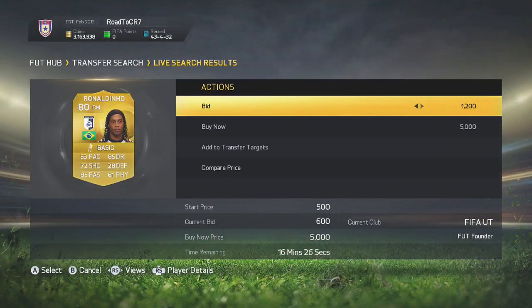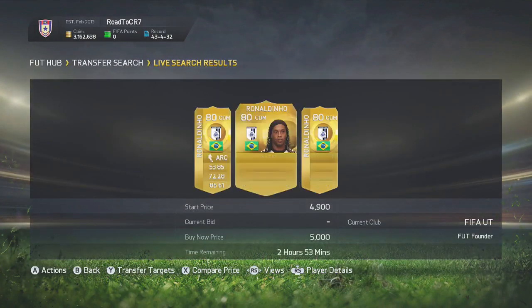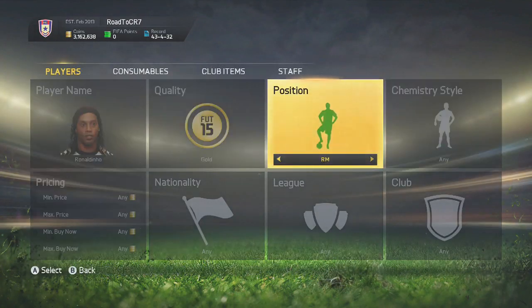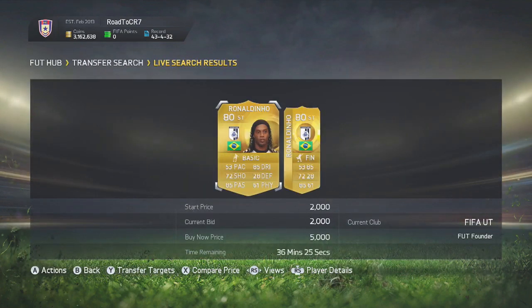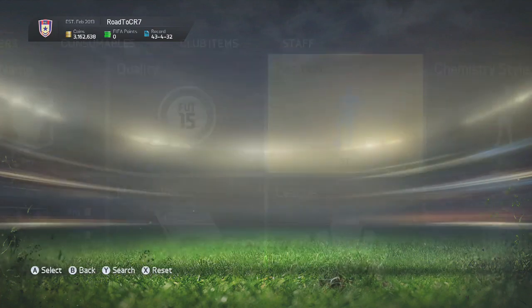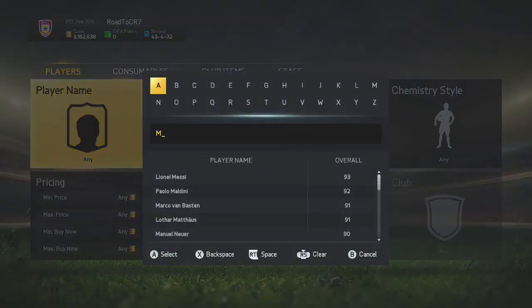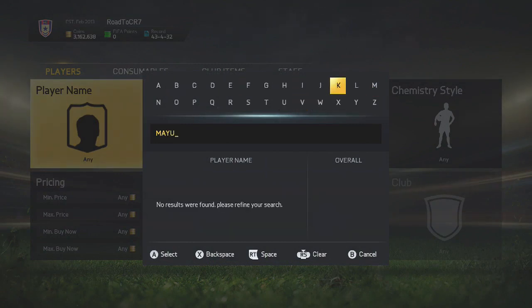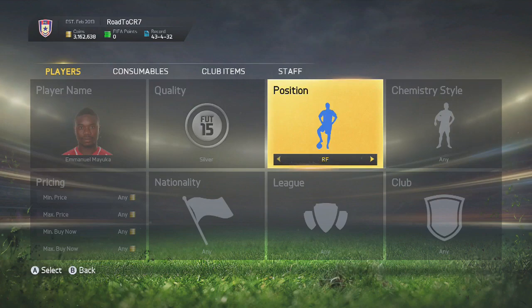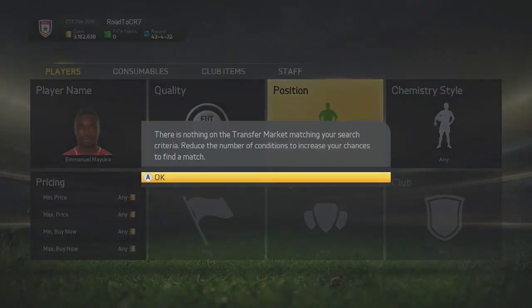We're going to put a bid on that one right there — 1,300 coins. You can see how we check CDM as well, and even Striker. There was one for 2k there, so you could probably make 2,000 to 3,000 coins if you sold that on. You can do this with silver players as well — you can see Mayuka — and also with bronze players. I recommend you do it with silver and gold though, where the most profit can be made. With silvers you won't find as many open bids, but when you do you can usually make more profit because they're very rare.